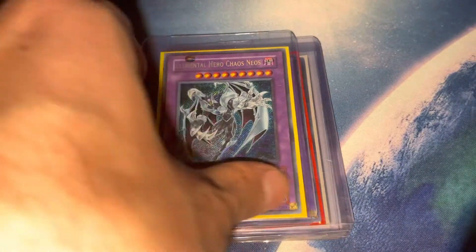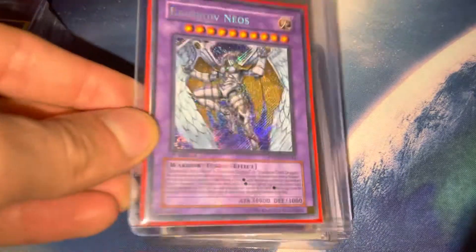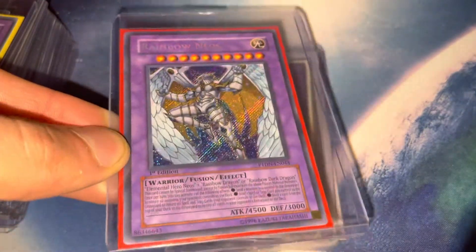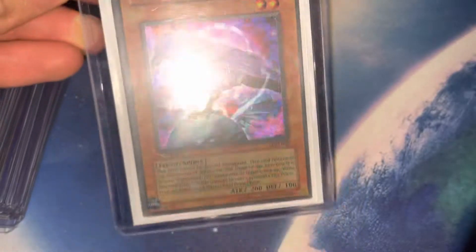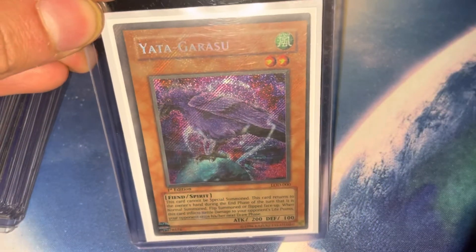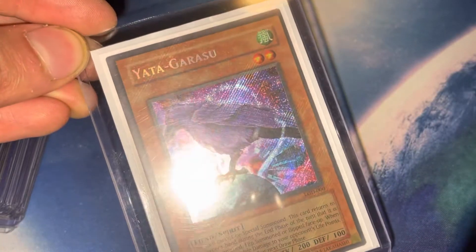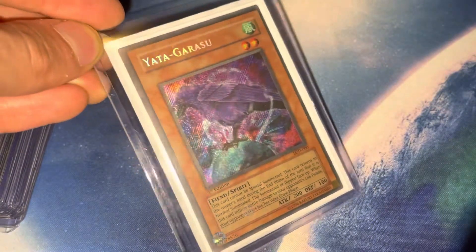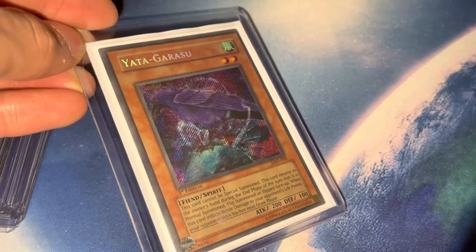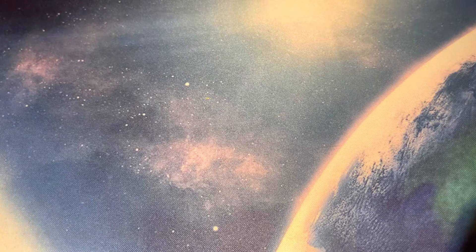We got some heroes — Elemental Hero Chaos Neos first edition Ghost Rare, big fan of those Ghost first editions. And a Phantom Darkness Rainbow Neos first edition secret rare. We got Gladiator Beast Heraklinos first edition from Ghost Rare. Then to cap off the secret rares, we got Yata-Garasu — the centering is a little bad but this card is very crisp with that classic foil bleed — that's not a misprint. This is a Legacy of Darkness first edition secret. I managed to pick this up for about 80 bucks Canadian from someone selling their old childhood cards.